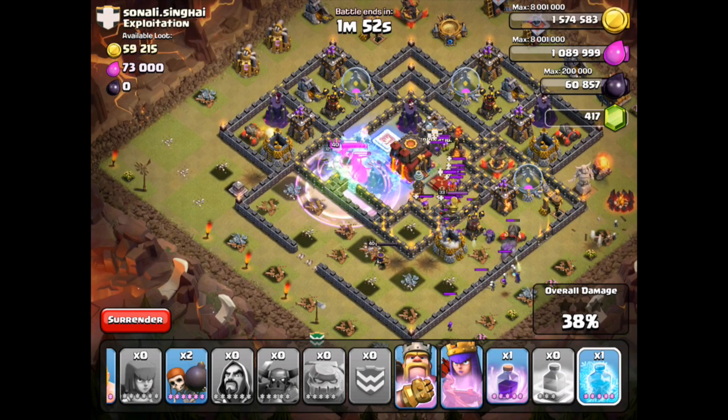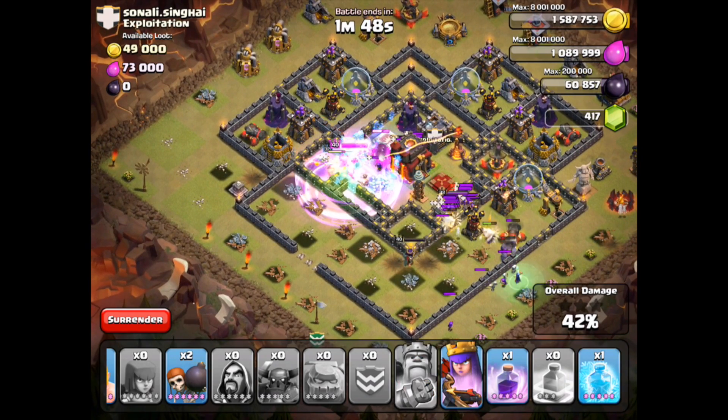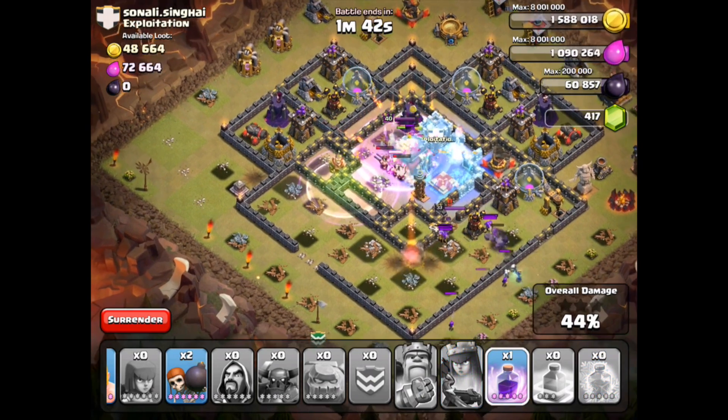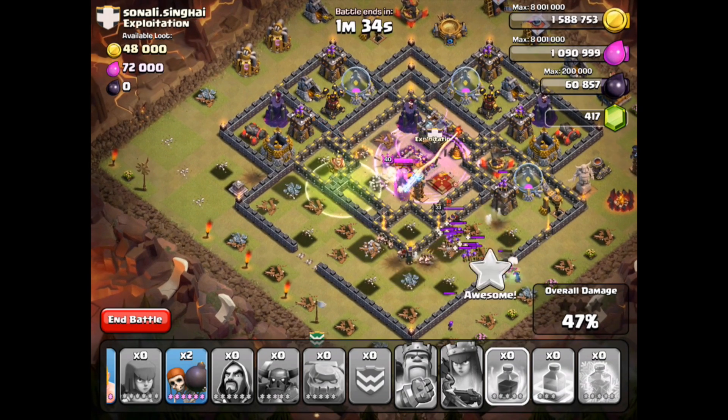Double Clan Castle! Let's get in there — Town Hall, people, let's go. We're on the Town Hall. Got the rage, got the King's ability. We're going to take the Town Hall out — we've almost got it. There we go — they briefly wandered off after the Clan Castle units but they came back. There goes the Town Hall.